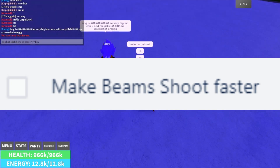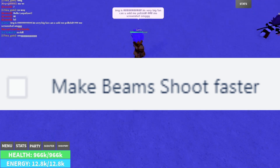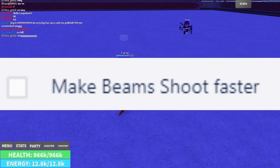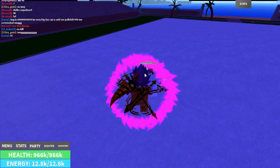The next combat-related change will be that beams, for example the Final Flash or Kamehameha, will fire faster. There is not much to explain about this, but it should make beams more useful in the midst of combat.